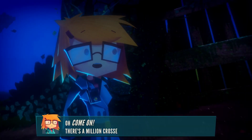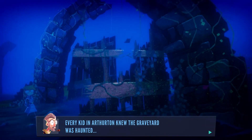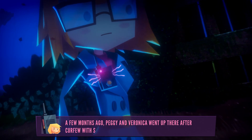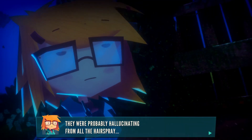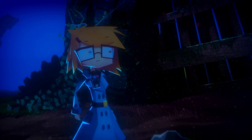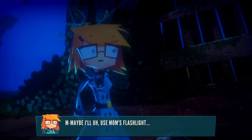Oh, come on — there's a million crosses in there. John, where are you? It's getting really creepy out here. I'm in the old part of the graveyard. Every kid in Artherton knew the graveyard was haunted. The ghosts of early settlers walked among the tombstones late at night, waiting to avenge their tragic deaths in the mines. Peggy and Veronica went up there after curfew with some boys and they were attacked by a ghost. They were probably hallucinating from all their hairspray. They swore to me, Jenny — they wouldn't lie. I don't believe in ghosts, and the tall tales of a bunch of arrowheads won't change my mind. Even so, Jenny's skin crawled with goosebumps. We have to find the biggest cross. The night suddenly seemed a lot darker. Maybe I'll use Mom's flashlight — just in case.